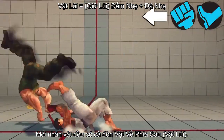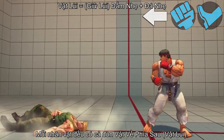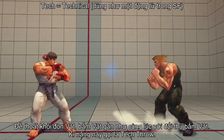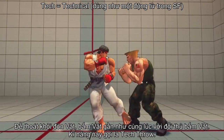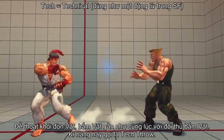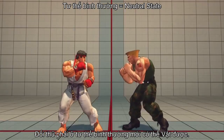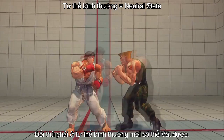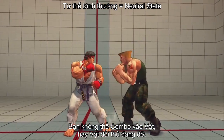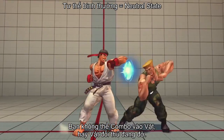Each character also has a backward throw. Though throws cannot be blocked, players can tech, or break throws, by pressing throw at roughly the same time that their opponent initiates a throw. It's important to note that the opponent must be in a neutral state in order to be thrown. You can't combo into throws, and you can't throw someone while they're blocking your attack.